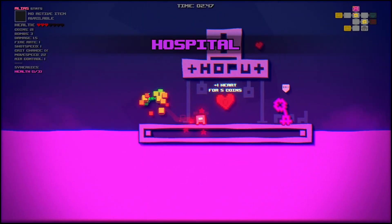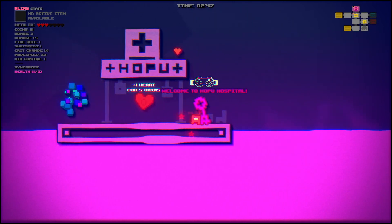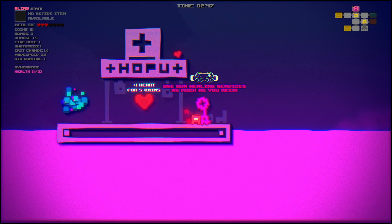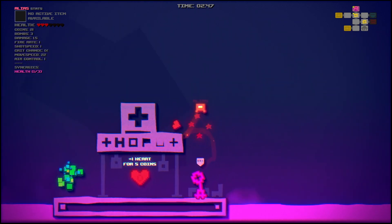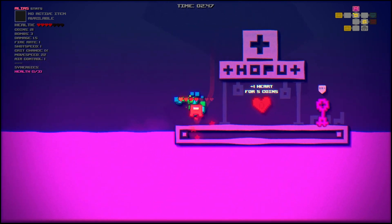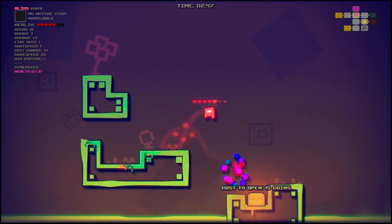One heart for five coins? That's not worth it at all. 'Welcome to Hobu Hospital! Use our healing services as much as you need — a healthy and happy customer is our goal.' Well, I'm gonna take the free heart, but I'm not spending money. What the heck is the healthcare system in this game? Unbelievable.